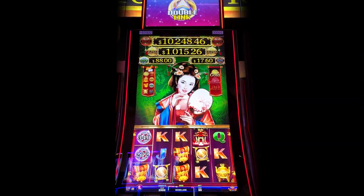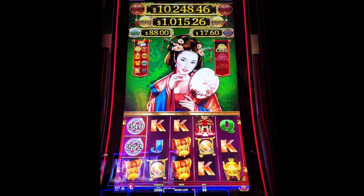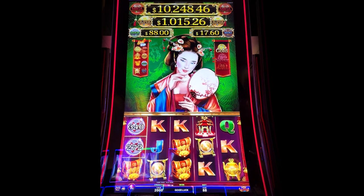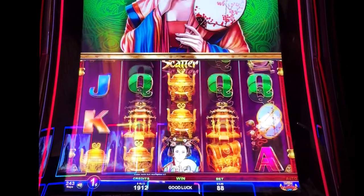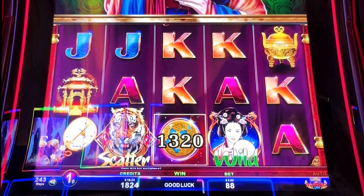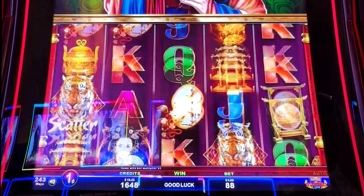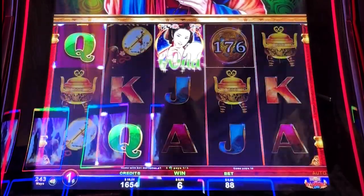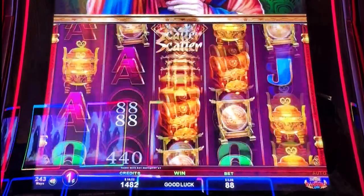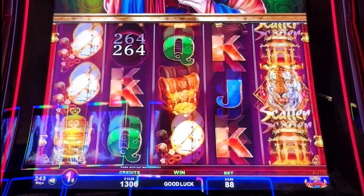This is a game from Zitro. I want tigers — there's a tiger symbol. There might also be a hold and spin; it looks like that might be there. Let's see. Okay, there's the tiger. I think there's a hold and spin going on here. Oh, got two of them.